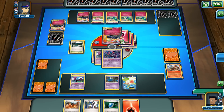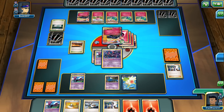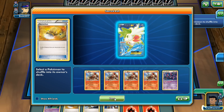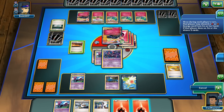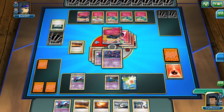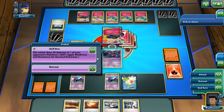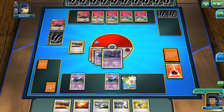I'm just gonna risk it. That's risking it too hard there. We need to do 30 to it, and luckily I can still attach energy. I'm gonna not risk it at all. I'm gonna put damage counters on the other Xerneas EX and Skill Dive onto this Xerneas EX, knocking it out — getting two more prize cards.